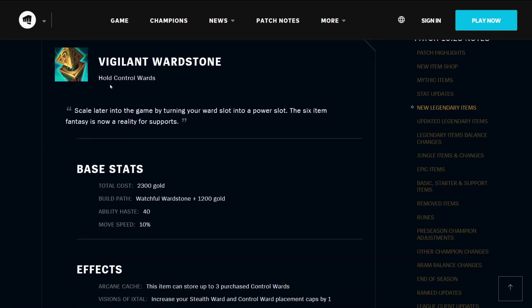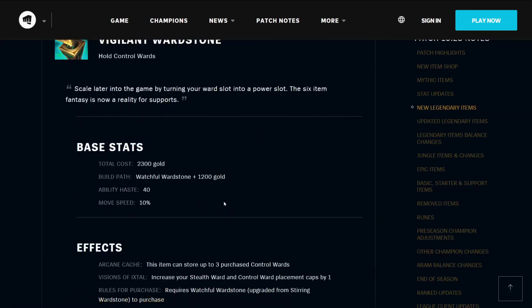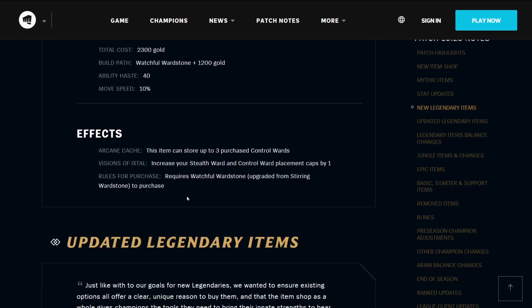The Vigilant Ward Stone also holds control wards — you can scale into the game by turning your ward slot into a power slot. The six-item fantasy is now a reality for supports. It costs 2300 gold, builds from a Watchful Ward Stone and 1200 gold. It has 40 ability haste and 10% move speed, and shares the abilities with the previous Ward Stone items. It's just a little bit of extra stats on your control wards, basically.